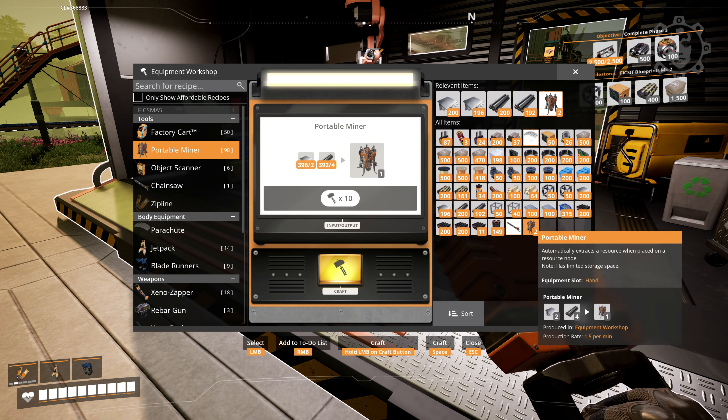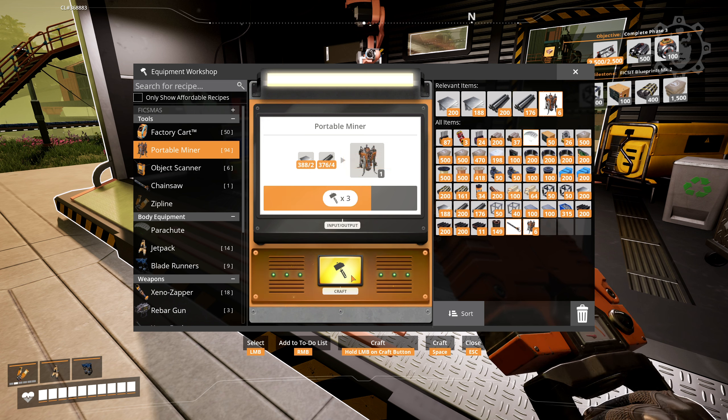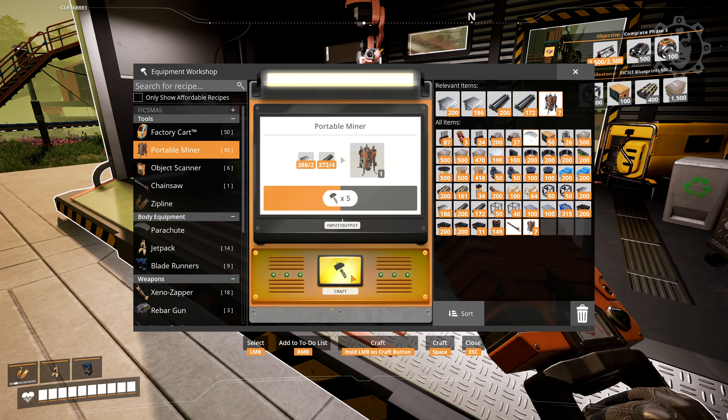So we're just slapping together a couple of portable miners just like that. Oh, this is a nice new thing I didn't notice in 1.0 — you can stack portable miners! That means we can just make a couple of them, right? That's pretty handy. I didn't know that. That's new.